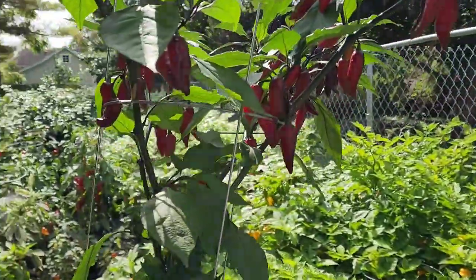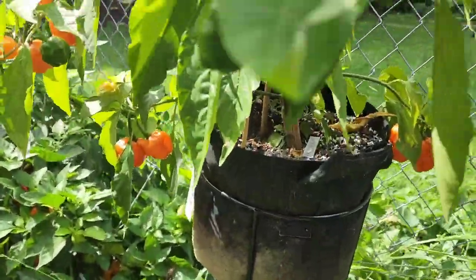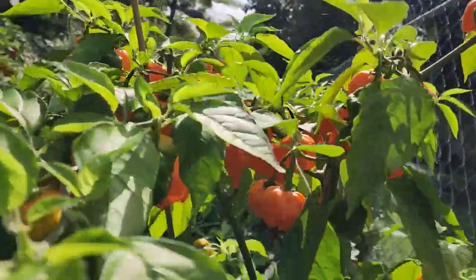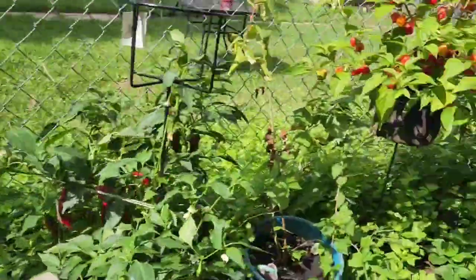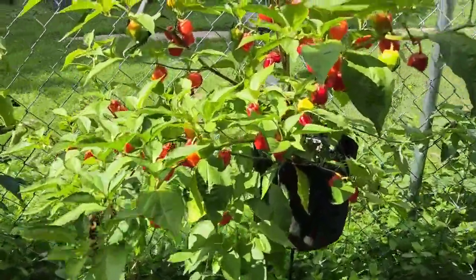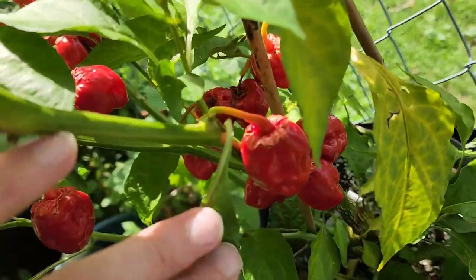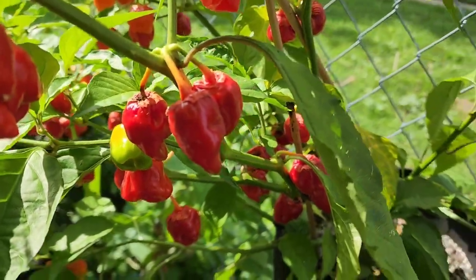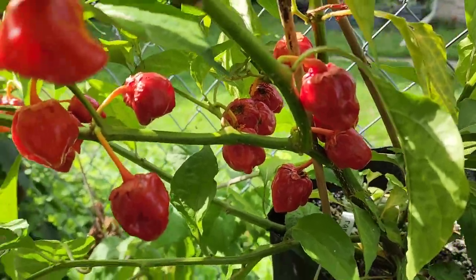Over here we have the carbonero orange long — these ones are not an early long kind, just little pumpkin balls, but it's pretty loaded for a little three gallon. Over here is my other three gallon — it is a Frankenstein bubblegum. I don't think it's Frankenstein but it's definitely bubblegum. There's a bigger plant in the back. I haven't seen these stems get so red all the way up to the stem before — it's kind of cool.